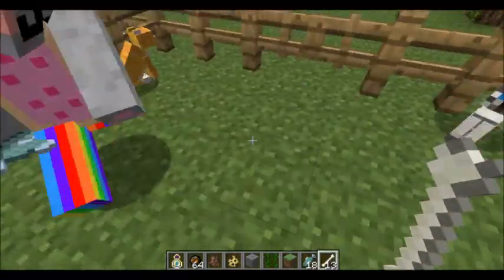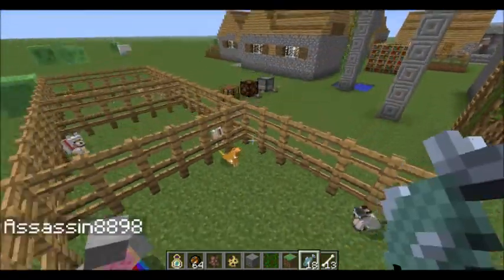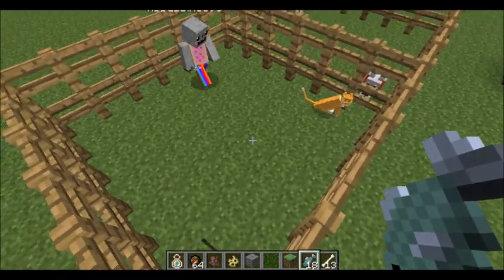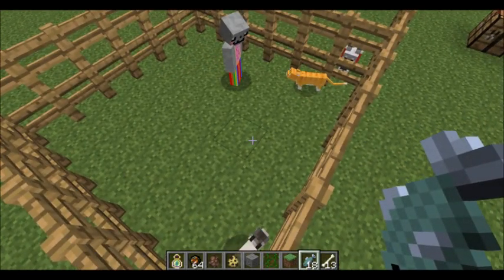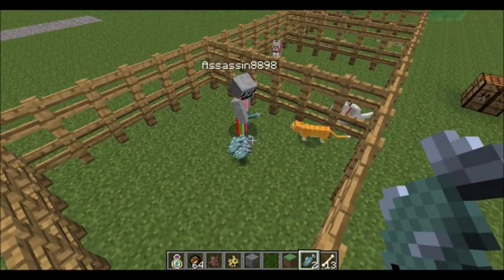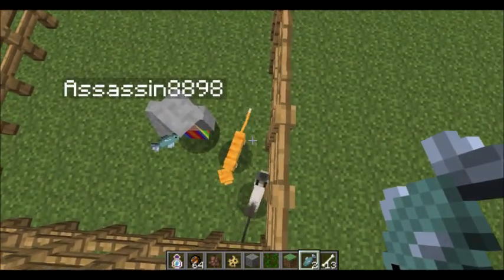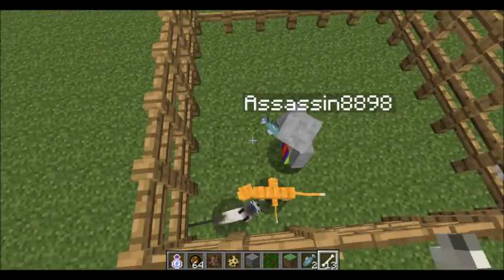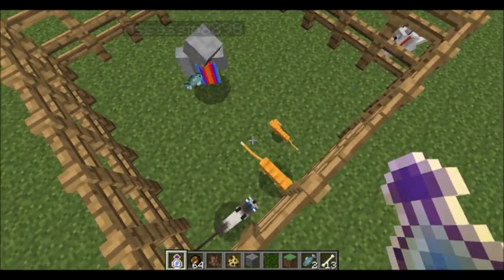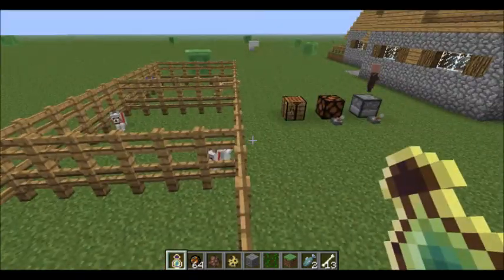Here are two tamed cats. You can make them mate by feeding them fish, much like you feed wheat to animals. It's really glitchy in multiplayer, but look at this — baby Garfield! And also, redstone lamps, which are pretty cool for lighting.